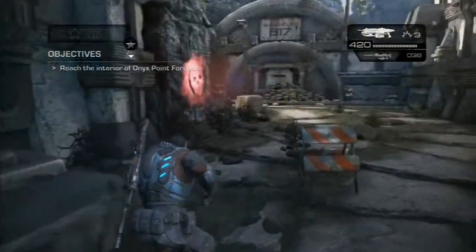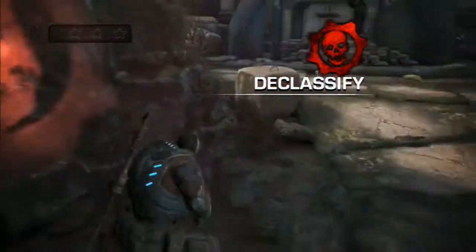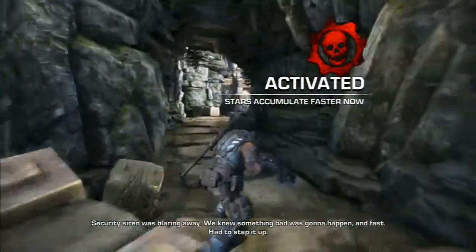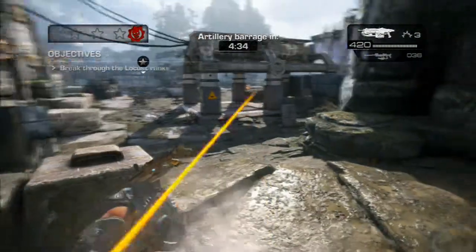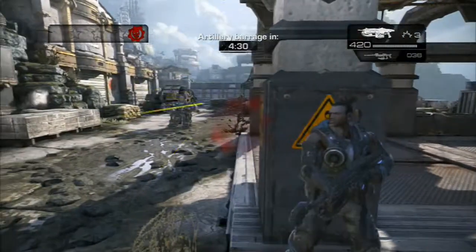This is the Gears of War Judgment Insane Difficulty Walkthrough, getting all the stars and completing all Declassified Challenges. This is on Onyx Point, Section 2, Container Terminal. The Declassified Challenge for this mission is that you need to complete it in under 4 minutes and 45 seconds, or else artillery strikes will kill you.